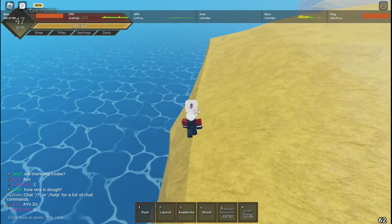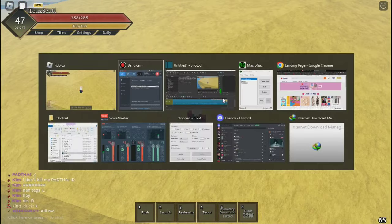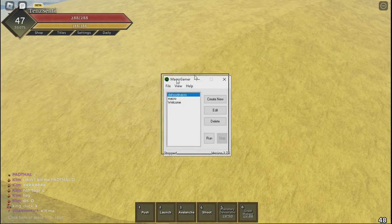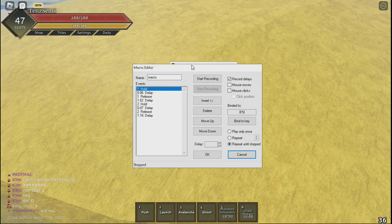I recommend you hide right here because no people will come in here. Alright, next you're gonna pull out your Macro Gamer. I'm gonna teach you how to use this. First you create new and this thing will pop up when you create new.